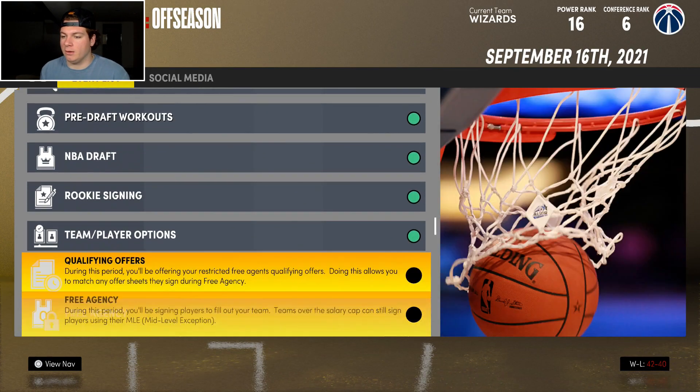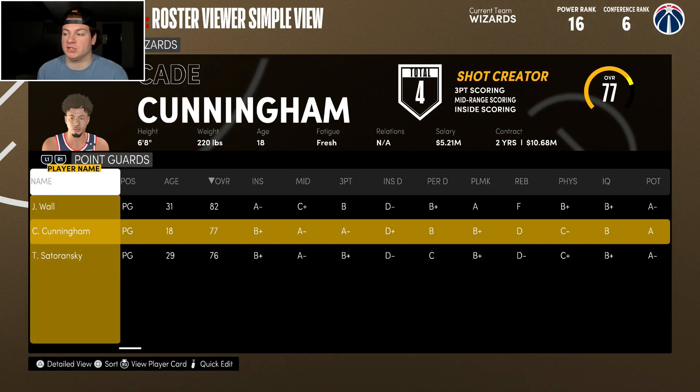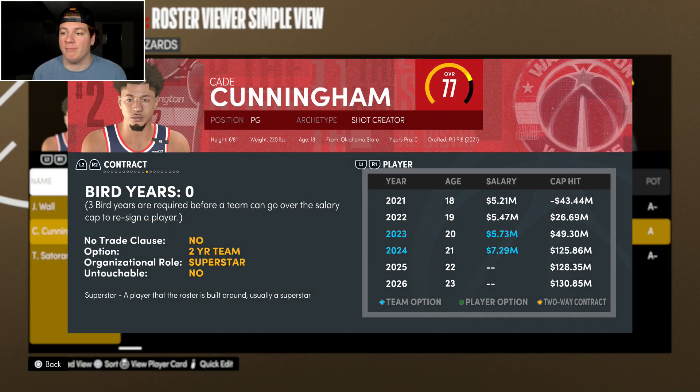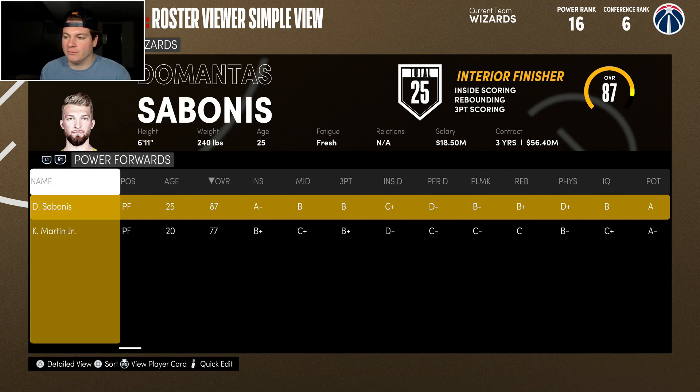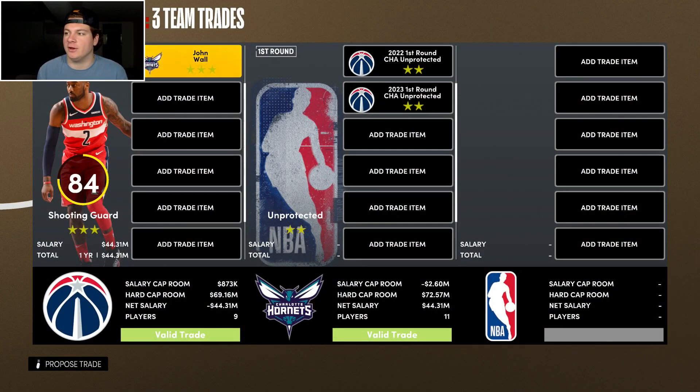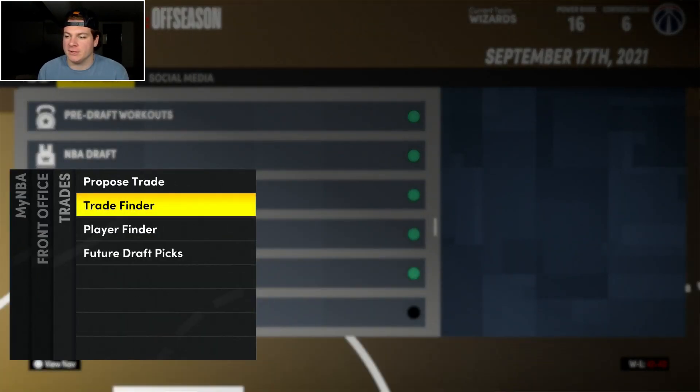Thomas Sederanski is going to come back — hopefully getting a first round pick for him. Qualifying offers: we have none. Now it is time to move on from John Wall because we just stole Cade Cunningham from the entire NBA. The Charlotte Hornets inexplicably want to give me John Wall and two unprotected future first round picks. Done. Terrence Ross and a second round pick heading to Atlanta for a future unprotected first round pick.